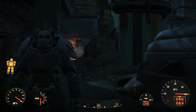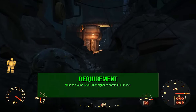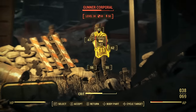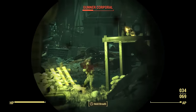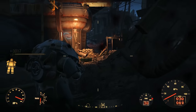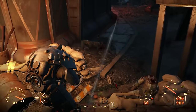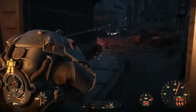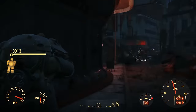Before we talk about where this set is, there's a hidden level requirement. You must be around level 30 or higher to get the X01 version — the best version in the game. I've also read you need to be 27 or 28, but generally it's around level 30. If you show up at a lower level it could give you a lesser version like the T51b or T60. The best idea is to save before going to this location, and if you don't get what you want, level up and come back.